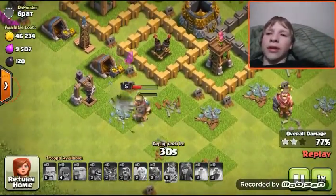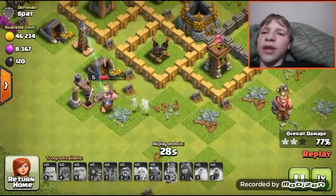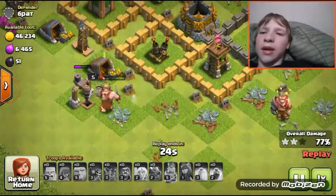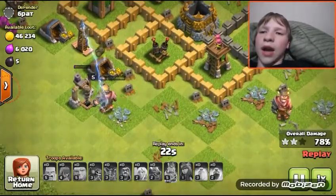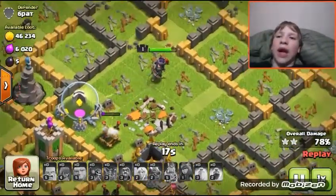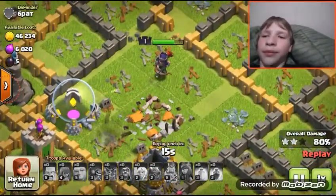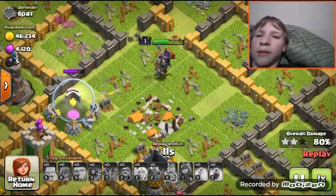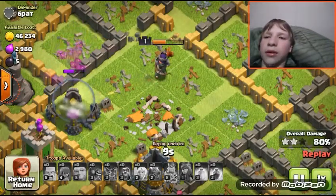She gets a little bit of the gold and gets down here. I think she got the dark elixir - yeah she barely got it. She's taking a lot of damage right here and she already took out that one. Now she's going for this right there.